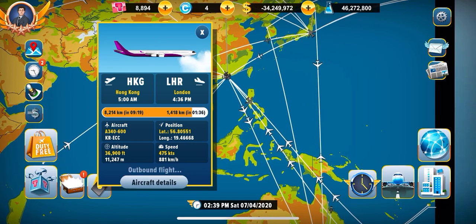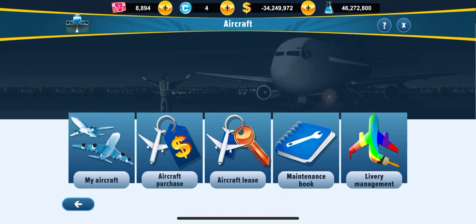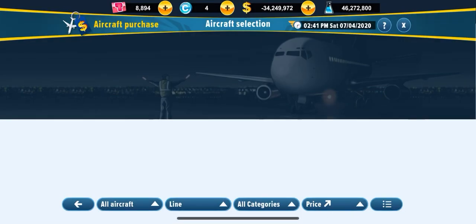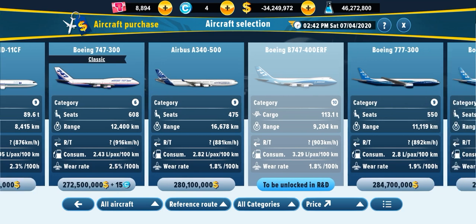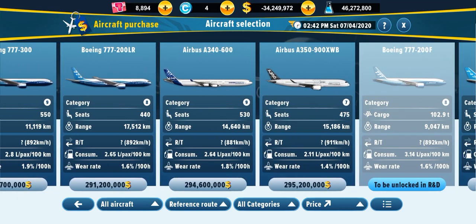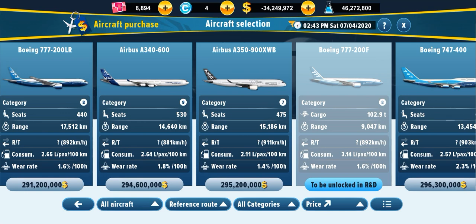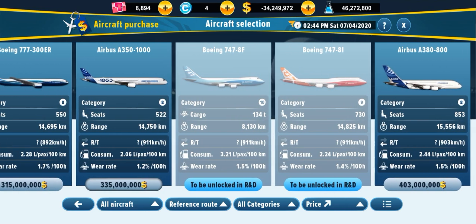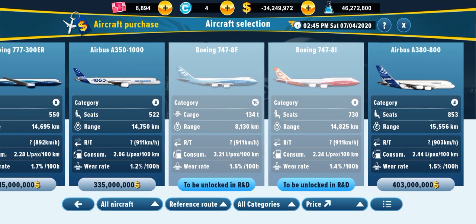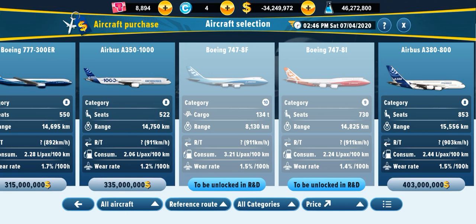Right here you're looking at an Airbus A340-600. The problem with the A340 is it can only land on airports with Category 9. I strongly prefer Category 8, because you can fit the A380 and the 805-1000. So that can be a problem if you want a more fuel-efficient 747, with the 747-8i — that can be a problem.